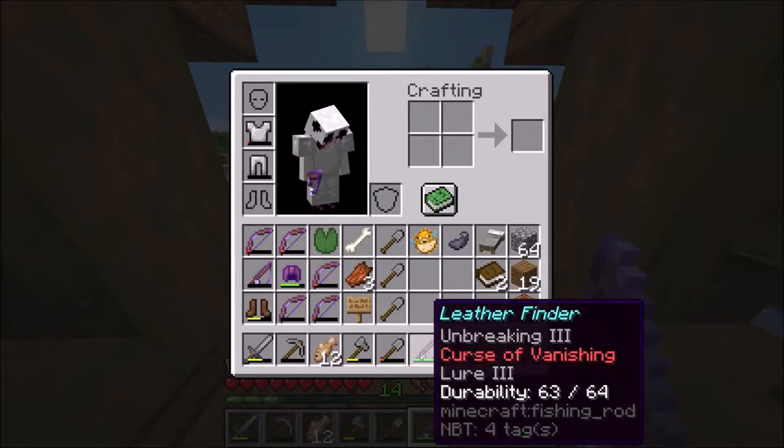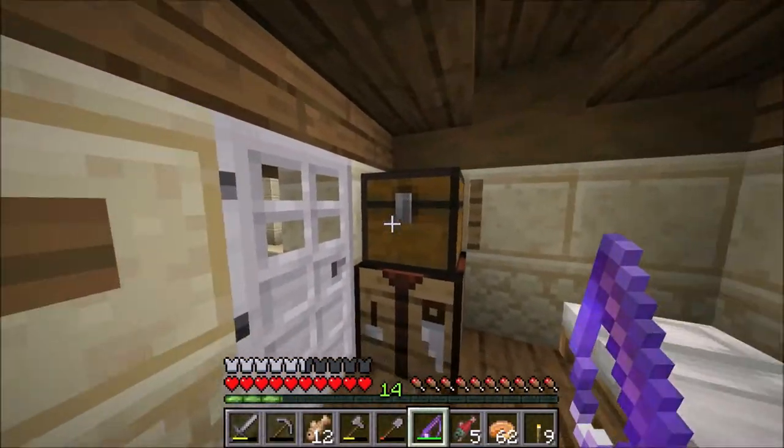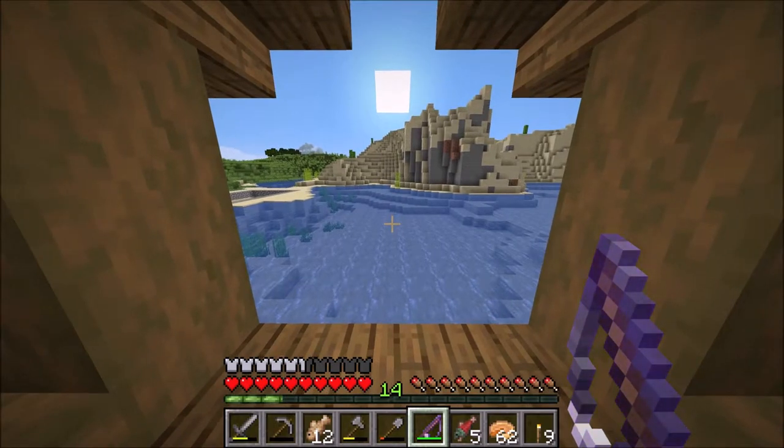I forgot to mention that the Curse of Vanishing on this rod - all that does is if we die with it on us it will vanish. Since we're keeping our fishing rods in a box whenever we're not fishing, that's not gonna happen, so it's not a problem.